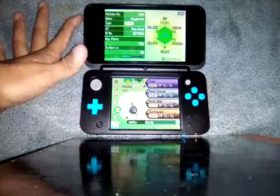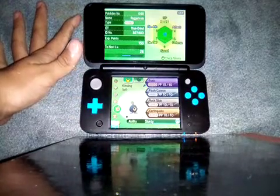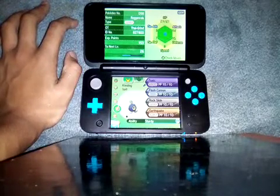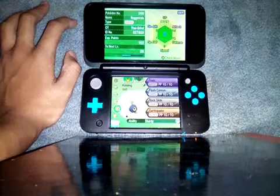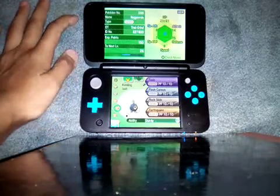Next we got my little Rock and Rolla, whose moves are Toxic, Flash Cannon, Rock Slide, and Earthquake. When I find Leftovers or some sort of healing HP item, I'm probably going to give it to him. He has Toxic because of his defense — so you can wait out a battle.